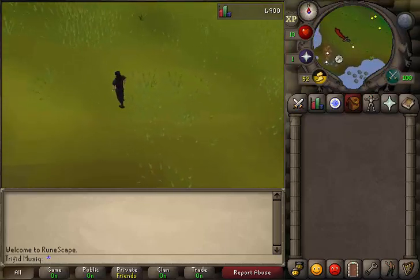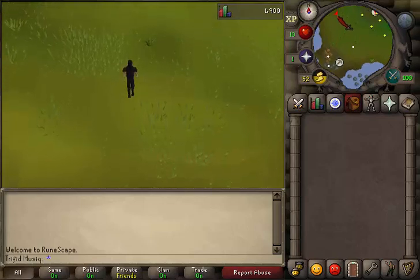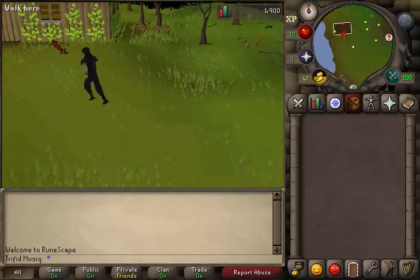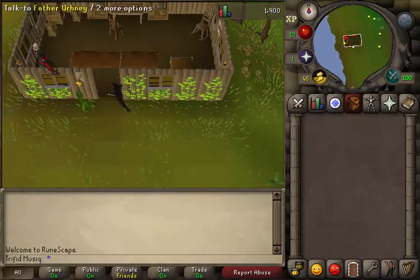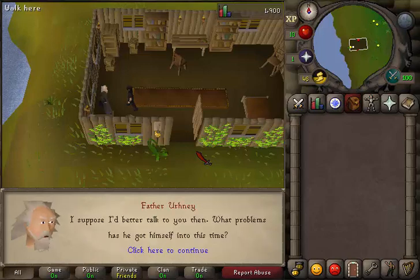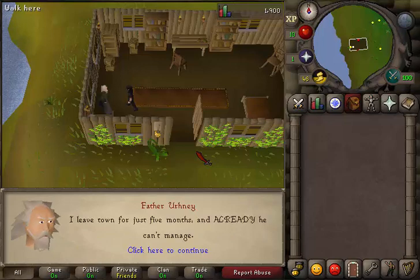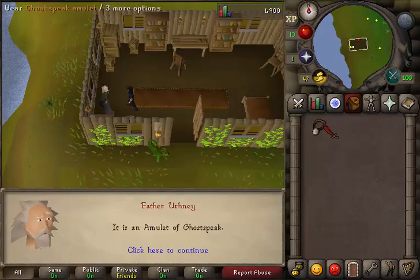When you see another mining sign in the southwestern corner of the Lumbridge swamp, run north and you'll find a house. Run towards the house and open the door. Inside you'll find Father Ernie, talk to him. Select the second option, Father Ernie wants me to talk to you. Select the first option, he has a ghost in his graveyard.